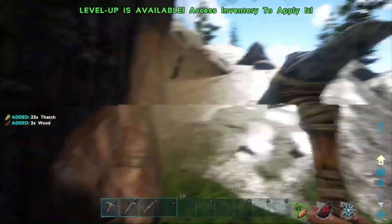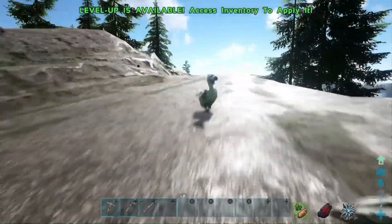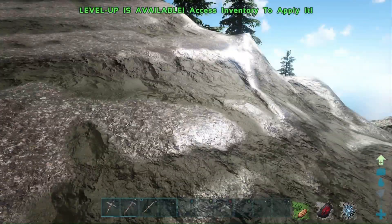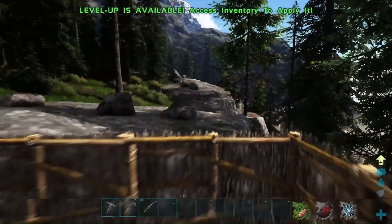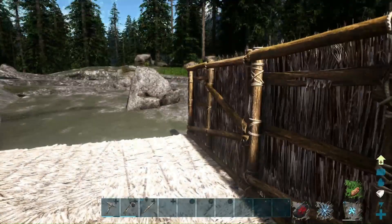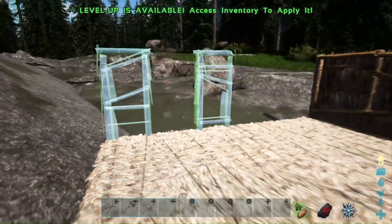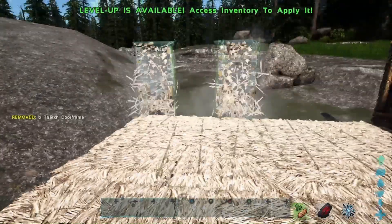Maybe we can make that dodo our friend — tame him or get him to lay eggs. Let's check if it's female. It's a male, so you can't really lay eggs. I just saw something disappear — might be poop decomposing. I accidentally crafted an extra door frame. The door over here probably makes more sense — we'll put it right there in that corner.